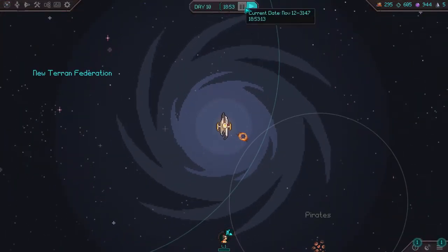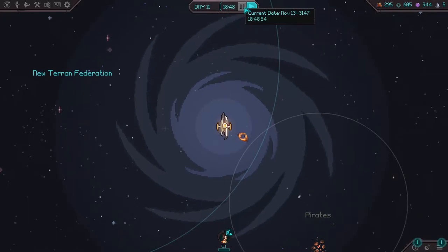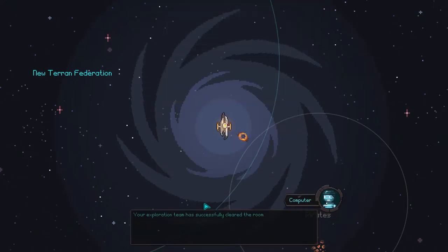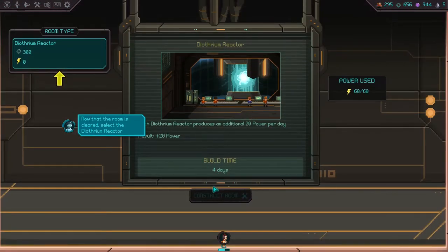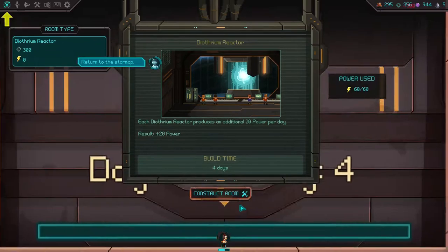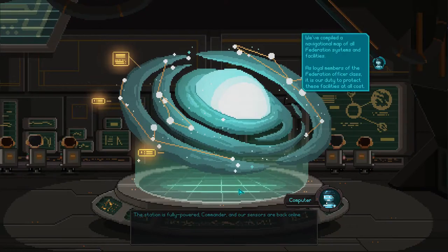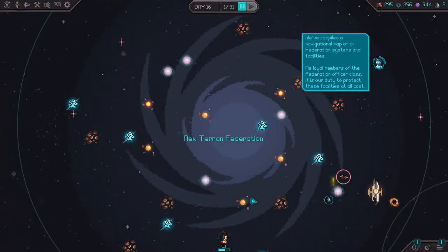You assign an officer and it tells you how long it will take, and it's also based on their statistics. Characters have three statistics: science, engineer, and tactical skills. We've completed that, cleared the room, and now we can build something in the room. Right now we only have one selection — later on we will have more. The tutorial is not exactly that interesting, but it does give you essential information on how to start. Now we get a navigational map that gives us an idea of all the areas we're going to capture.